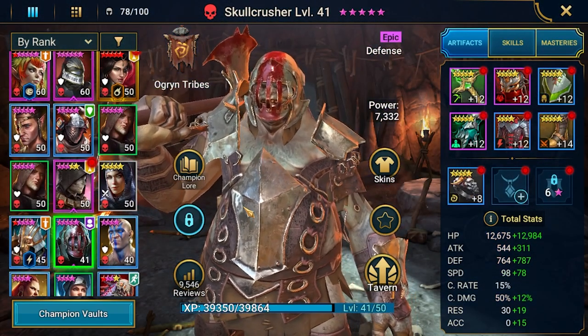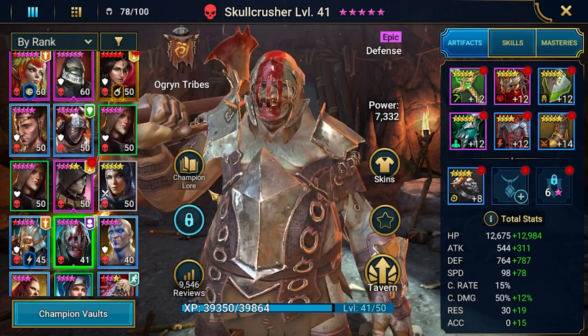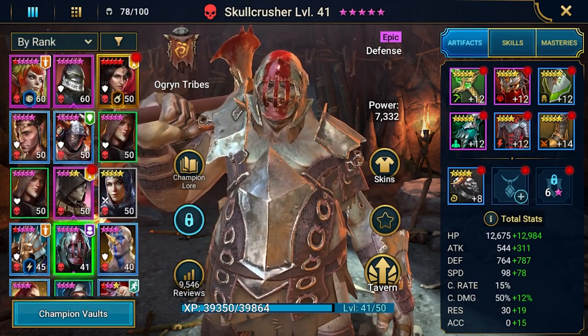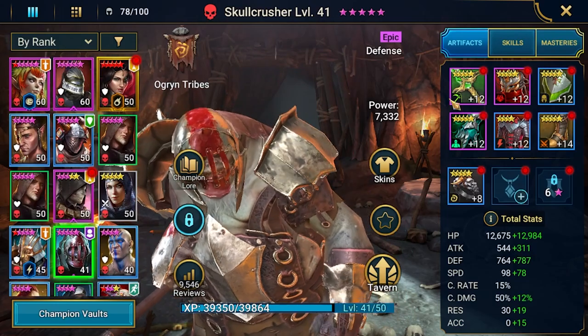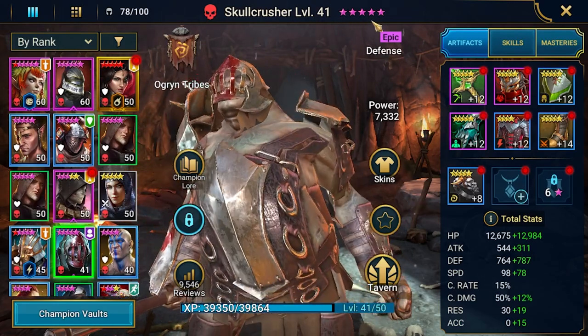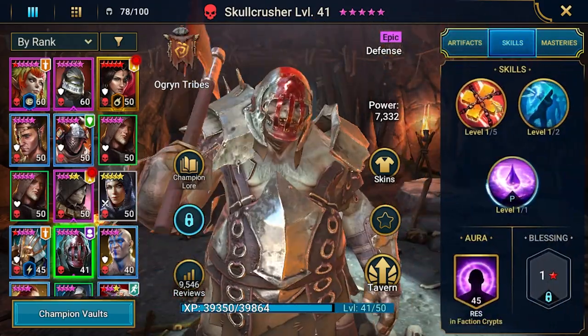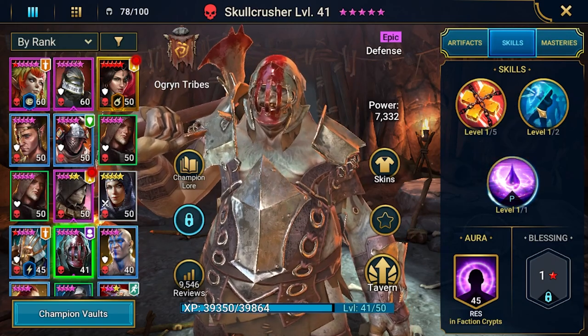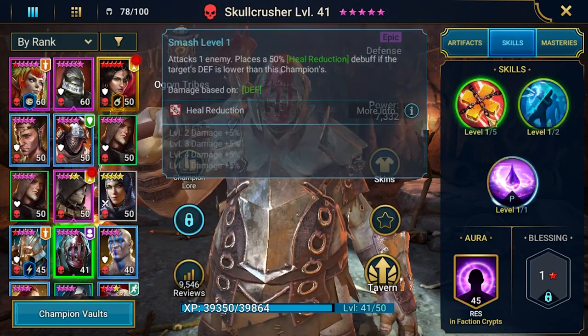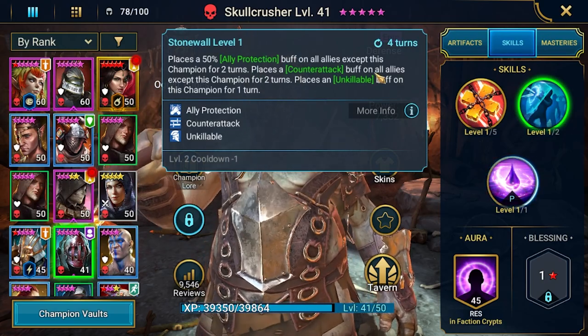This is Skull Crusher. He is Force Affinity, so we can do some stuff with him. He's already a little bit built — 5-star ascended — so I'm working now on his levels. Not booked yet, but we could try putting one book in. He needs like one book for his A2.